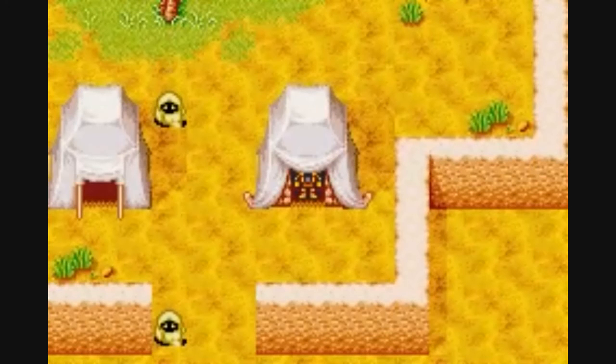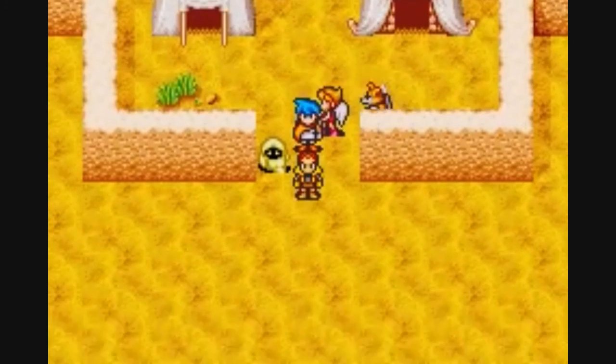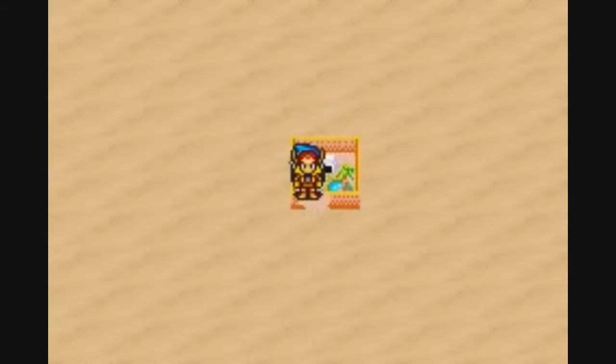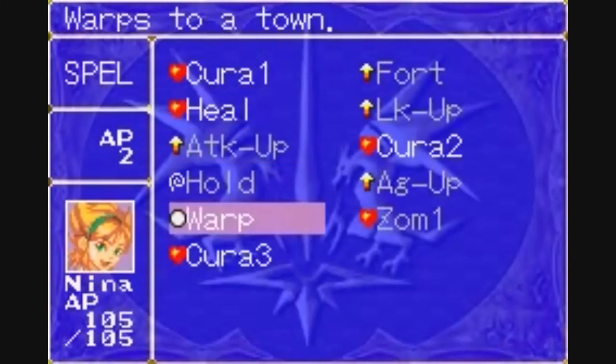What up gamers, TUG here. This is episode 17 of the Ultimate Let's Play, Breath of Fire. Last time, we explored Crypt and we got a new party member in the Thief Karn. And as I mentioned in the previous episode, we're going to be doing a little treasure hunting as opposed to advancing the storyline in this episode.